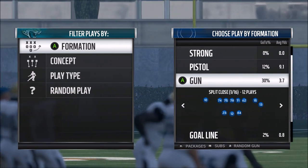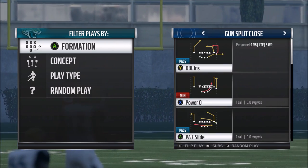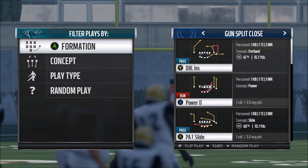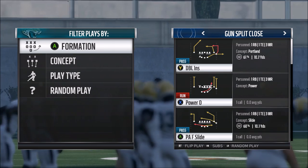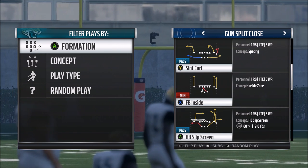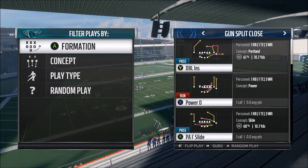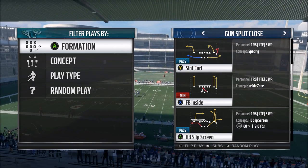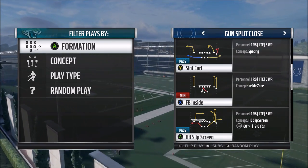You need to be able to access your run at any given time because you might come out in a pass play and the box might be super weak — just there for the taking. You need to audible to your run play and take four to five yards up the middle. For this demonstration we'll use Split Close because it's the easiest formation for beginners. This formation has a Halfback Pile and also a Fullback Inside — essentially an inside zone — so we have a run going right and a run going left/up the middle.